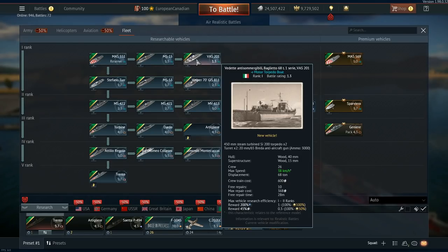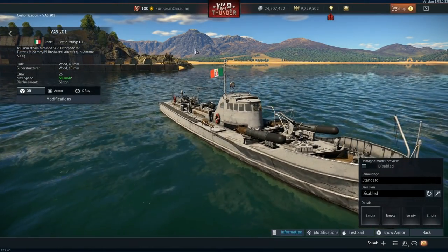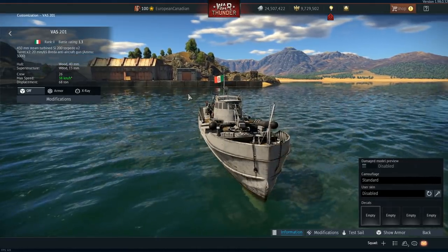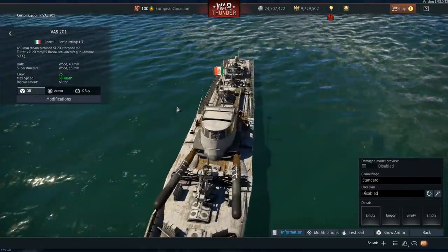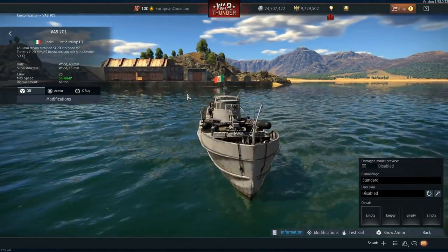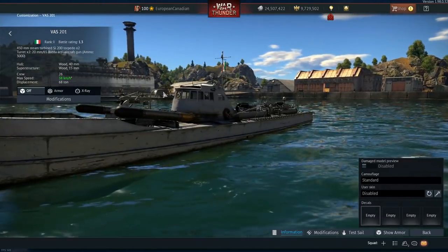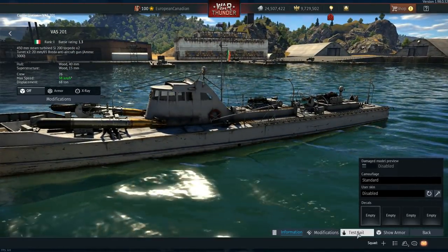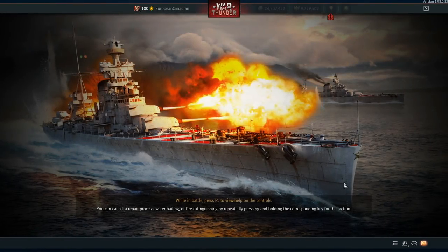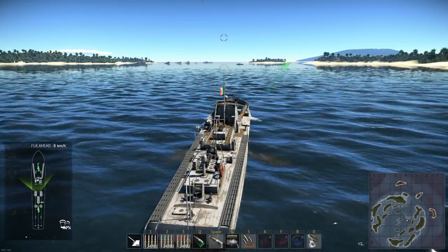The VAS-201 finishes our first set of machines. It has 26 crew, with access to two 20mm — one on the front and one on the back — and also two torpedoes, which are in very precarious positions. Rather than sitting in tubes at the sides of the boat, they are sat in the centre, elevated and ready to fire, which is really funny to see. If you want to see how these torpedoes are fired for the Italians, you can see they drop off to the side and curve outwards then in.